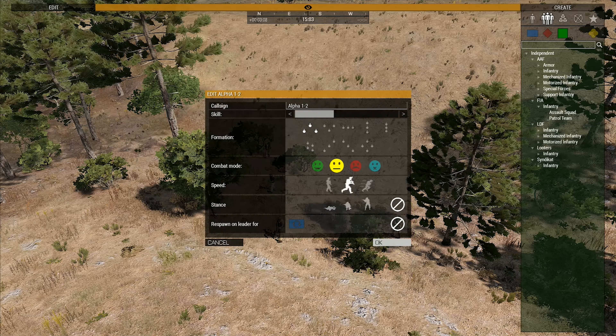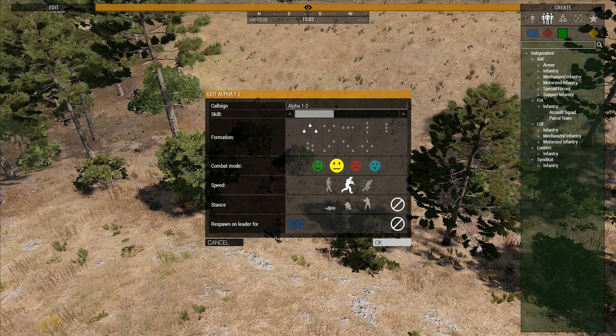Step 3: double click on the icon hovering over the squad, which will display a menu of the squad's attributes. These attributes include the call sign, the skill level, the squad formation, the squad combat mode, the squad speed, the squad stance, and the respawn on leader attribute.